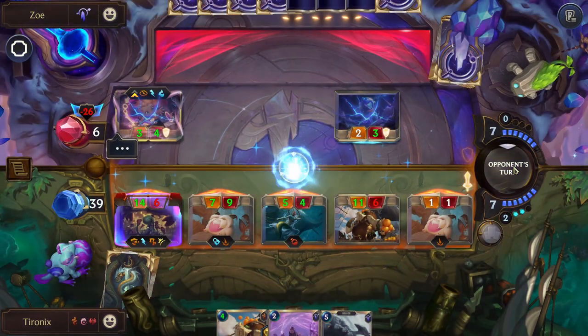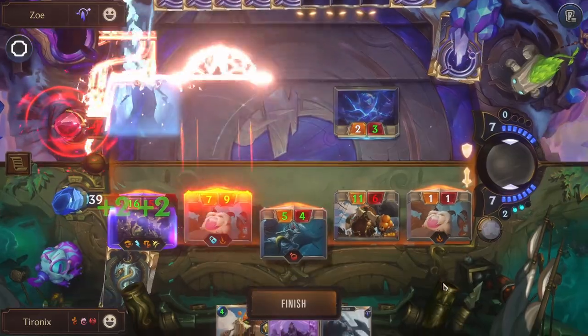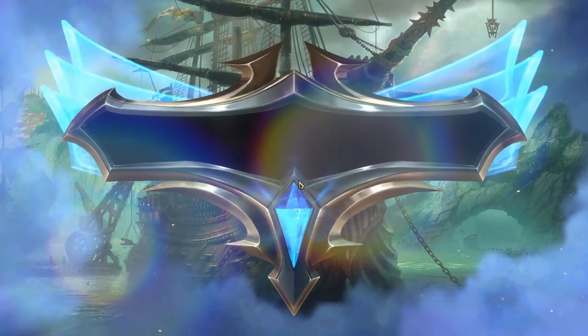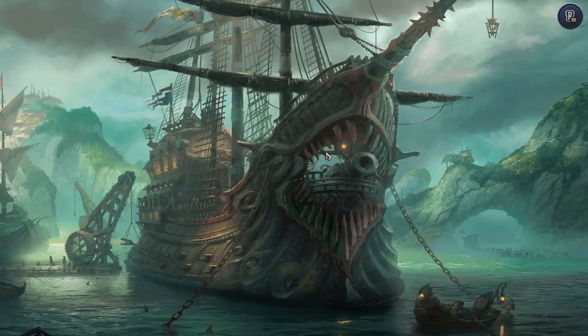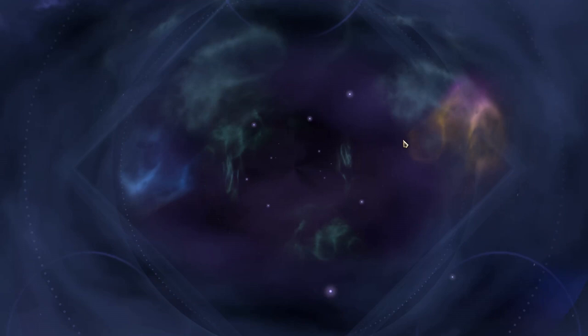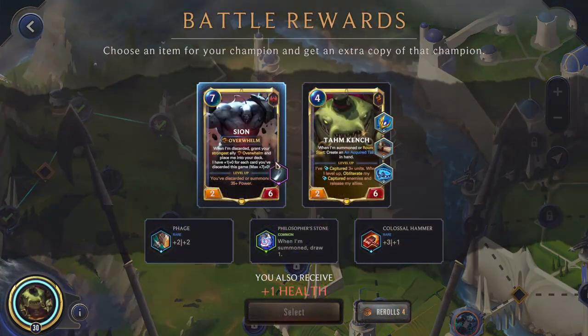All right, we're gonna see if we can go fishing for Tom Kench. Nope, well that sucks. But this unit now has Overwhelm and we'll end the game here. Tom Kench does have a pretty good baseline deck, so he is a champion that even if you don't draw him, you'll still be able to do pretty well.